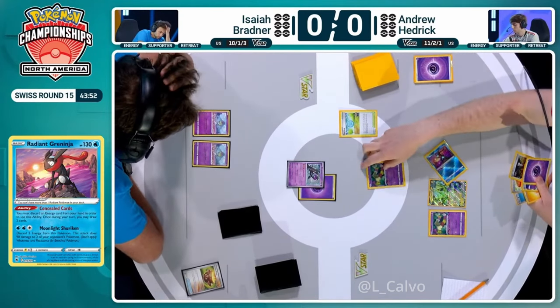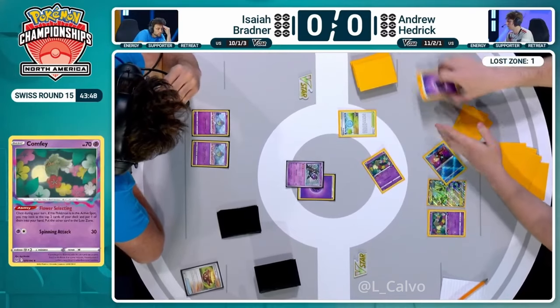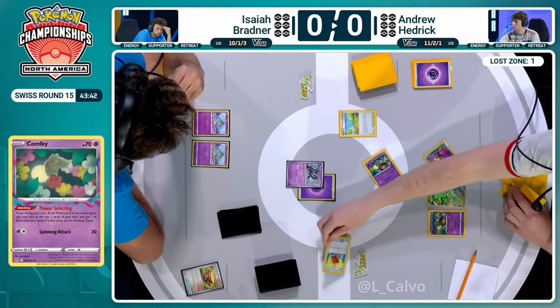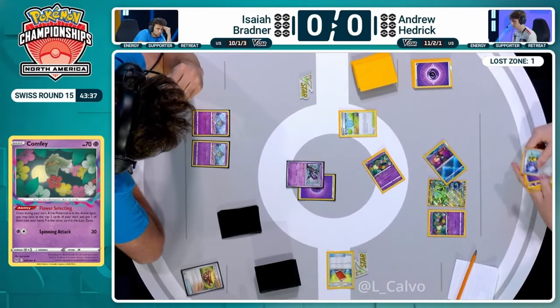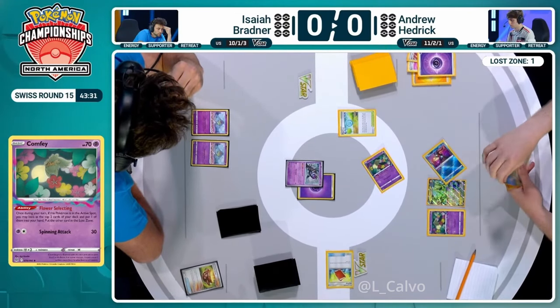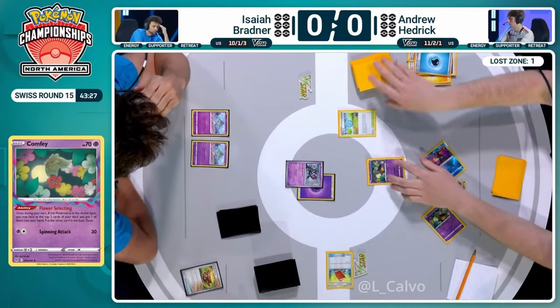So it looks like it's going to be a big Flower Selecting here from Andrew. Is it Super Rod and Switch Cards? Yeah, we can instantly switch if we want to. Andrew playing four - oh, it's Power Pad and Switch Cards. So we're going to get rid of the Power Pad in this situation. Oh, Super Rod, sorry - Super Rod being kept for sure. As we know, there's so few energy in the deck that these Super Rods are super valuable.